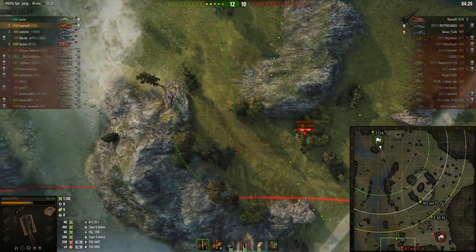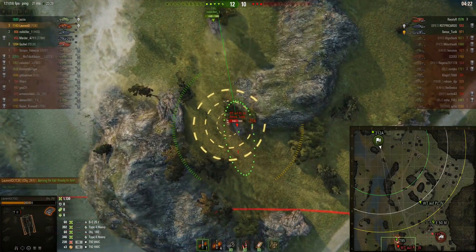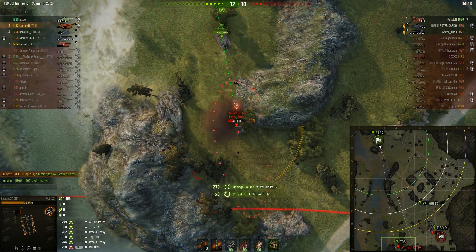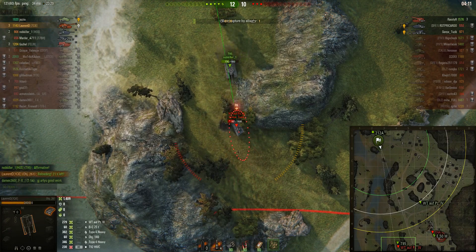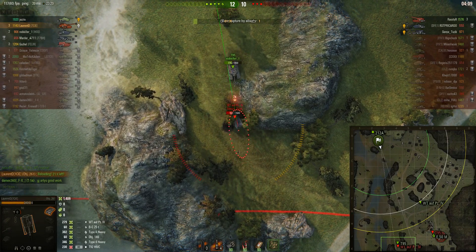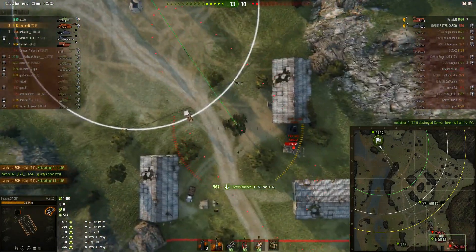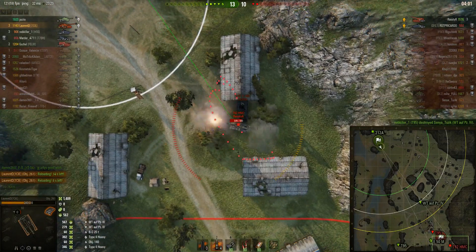There's the Waffenträger — he's moving to intercept now. Laurent D can hit him. Round's out and it's a hit for 279, looks like it was a splash, but that should be enough for the T95 to take advantage. The T95 kills the Waffenträger. The T92 was hiding in that corner but has now been spotted.